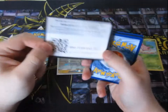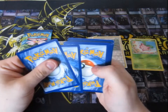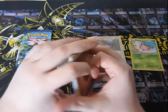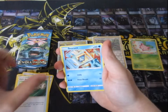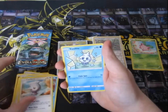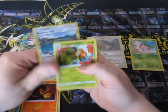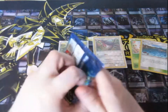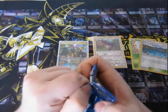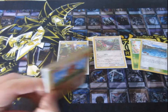Next pack of Guardians Rising. There's your code, and it's gone. This one has Fighting Energy, Matang, Choice Band, Field Blower, Snorunt, Castform, Vanillite, Murkrow, Salandit, and Abomasnow. And another rare. Yep. This tin will be trash. Looks like we're not going to get anything here, people. Nothing at all.